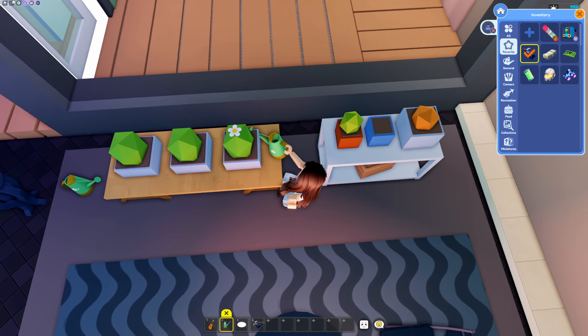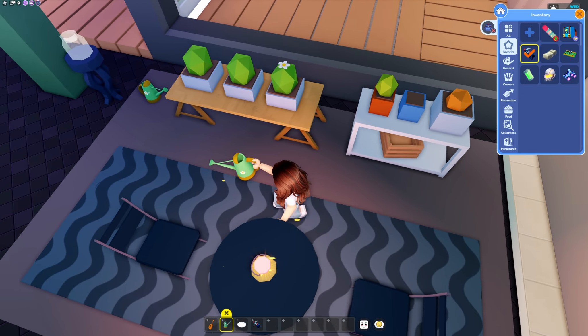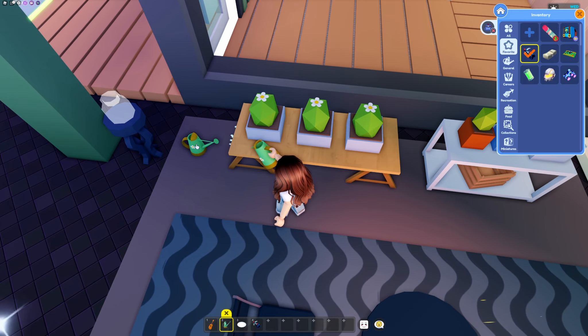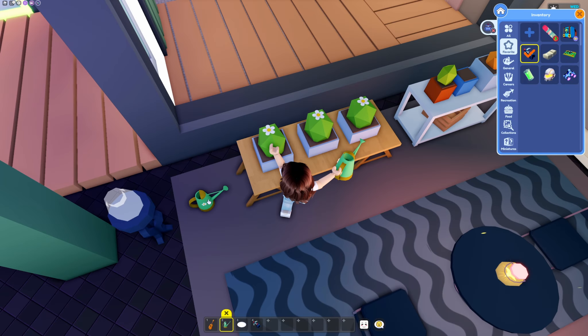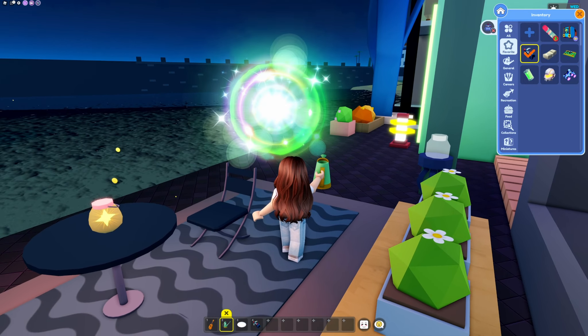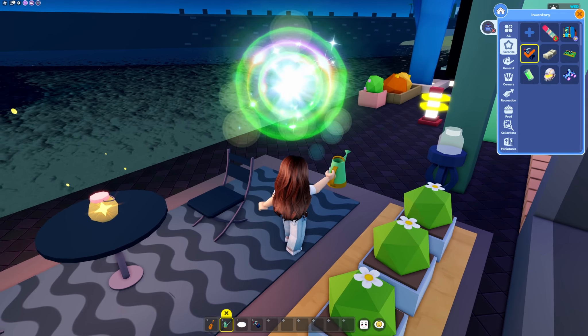I was trying to see if I could water this little dirt patch thinking a bush or plant would grow, and when I watered the plants over here a little flower popped up! You have to come over here and get the watering can, then water each of these plants until a little flower grows — and voilà, you get a cool little portal! This portal is beautiful — it's all rainbowy and shimmery.